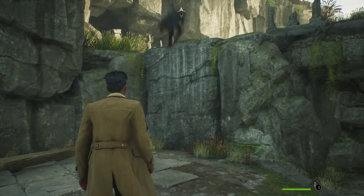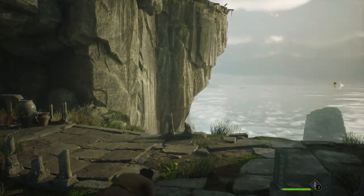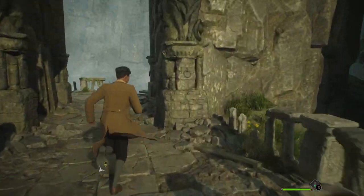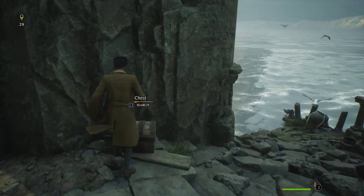Let's get our first chest. Let's climb up this rock — Professor Fig went to the right but we are going to go to the left, and right around this corner here we find our first chest. Let's grab it.